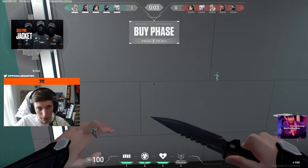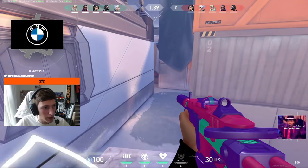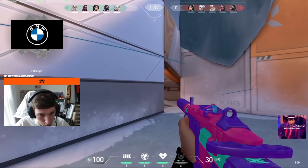So I got a Sage here. What you want to be doing is playing kind of the support role right now. We don't really have a sentinel, so maybe walling tube is an option.